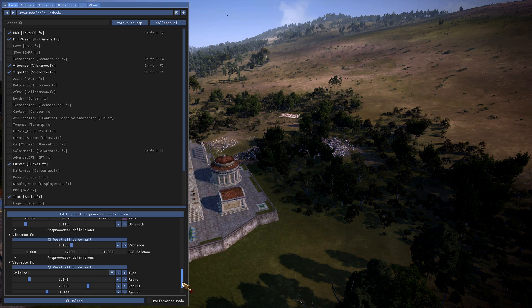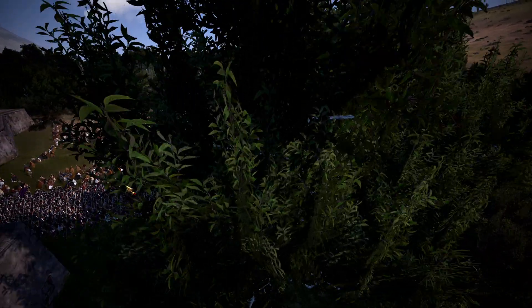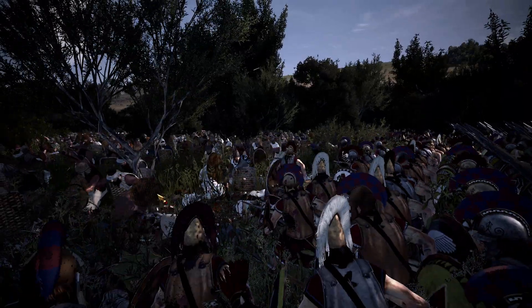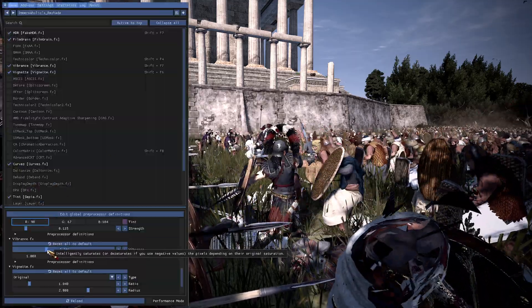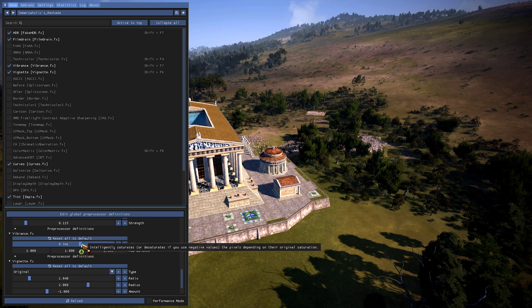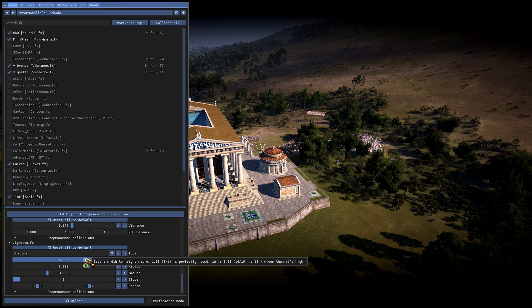Some of the reshades I use are just fake HDR and vibrance, because if you want the game to look gritty, just turn vibrance down. There you go — now we're in desaturated 'Save Private Ryan' land. You want the game to look like Halo CE? Turn it way up. You can see the difference there. And then vignette does exactly what it says — Rome 2 has its own vignette, so I'm not sure why this is here, but they put it in for a reason, so I just leave that one alone.